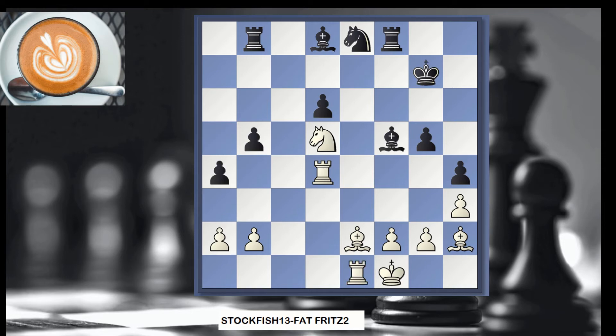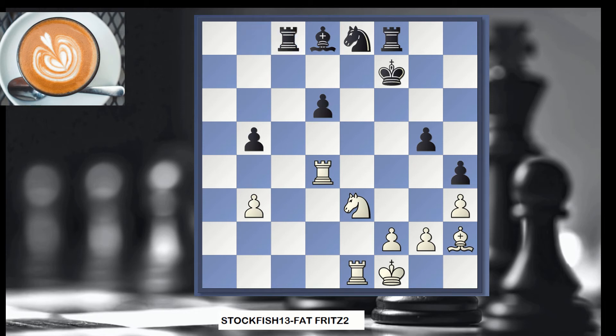Black is pushing on the queenside. The problem for black is that this square is weak, this is weak, and this is also a target. White is threatening to take on d6, attacking it twice, but then b5 will be a target as well. White is attacking here — this one could drop if you take over here, and this one is also a target. That's too much, and black is losing a pawn.